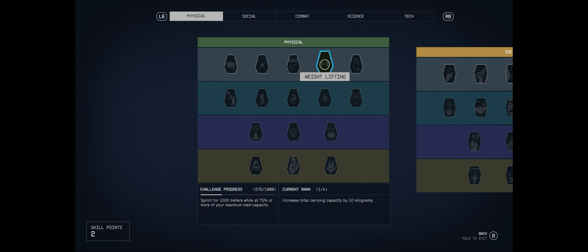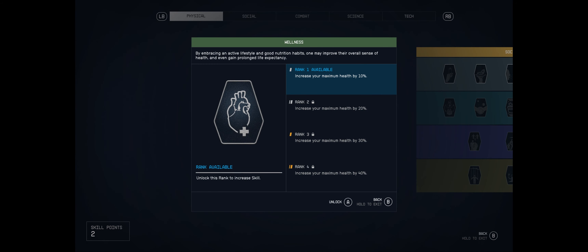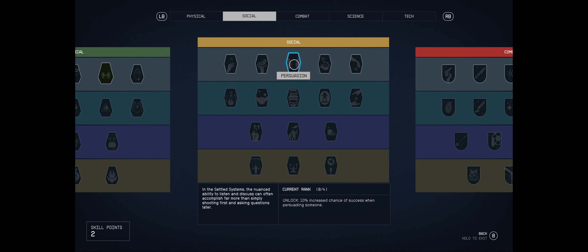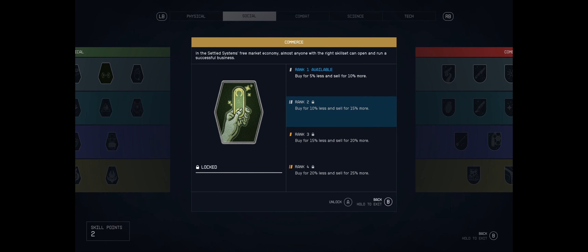Wellness - by embracing an active lifestyle and good nutrition, it increases maximum health by 10%, then 20%, 30%, and 40% as you rank it up. That would be very useful. Commerce lets you buy for 5% less and sell for 10% more - essentially bartering. The description makes it sound like you could open a store on a planet somewhere.